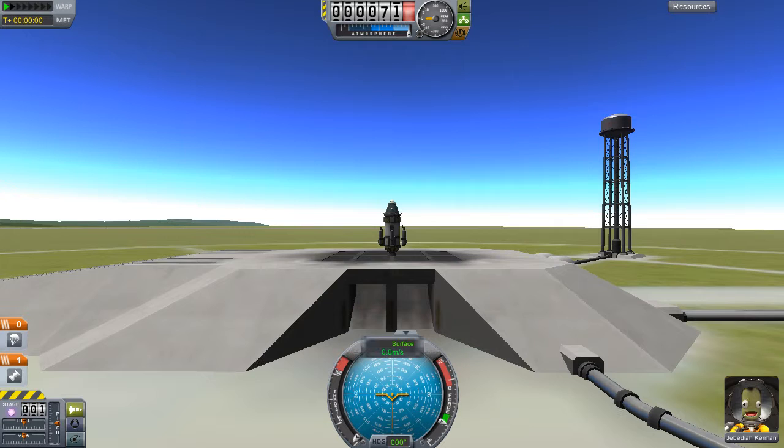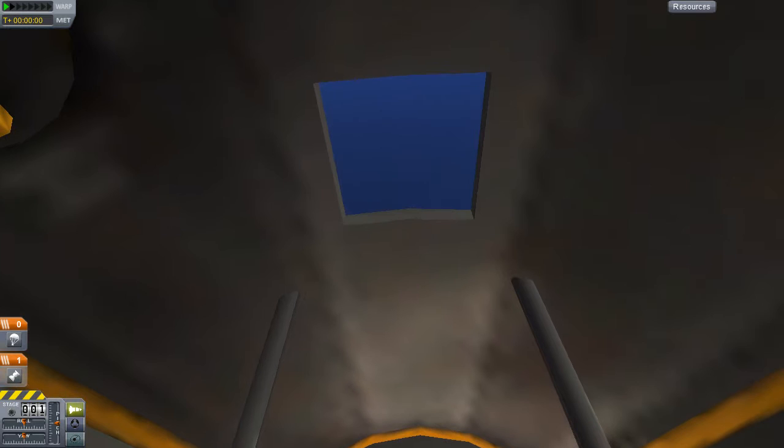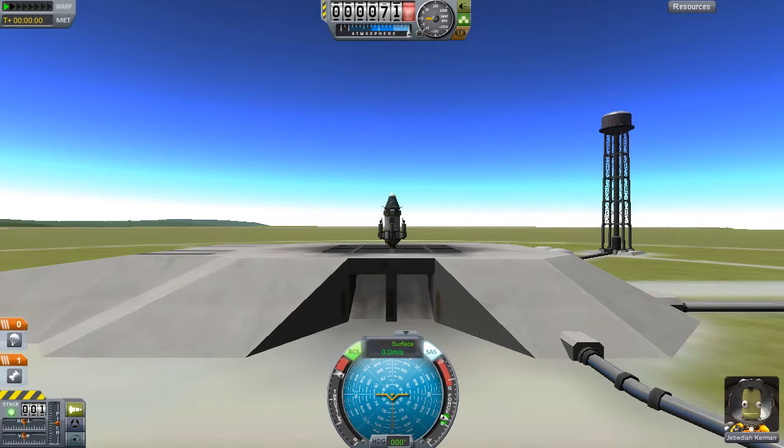So we'll get someone to go in the cockpit and press C. Now we are controlling Jebediah Kerman, the most famous Kerbal in Kerbal history — he is a legend. Throttle up by holding Shift, throttle down by holding Control. T and R to turn on SAS and RCS, and Space to launch.